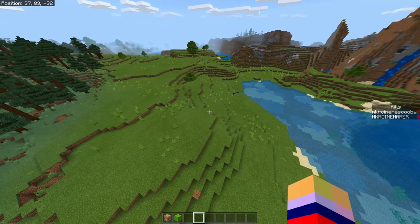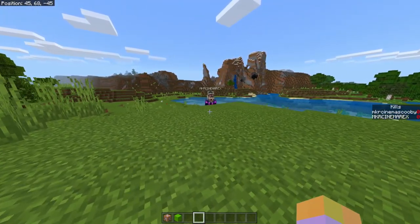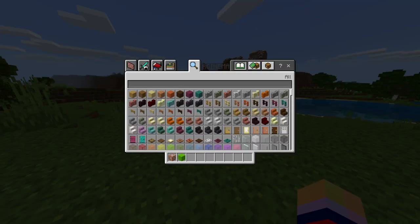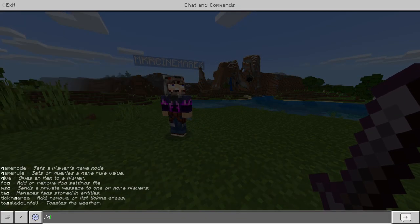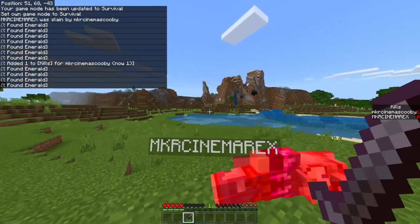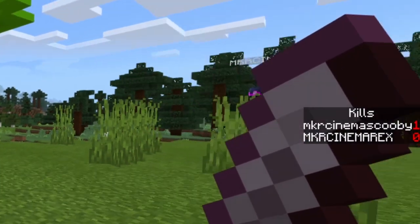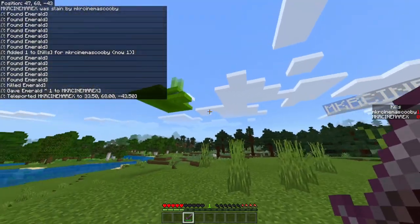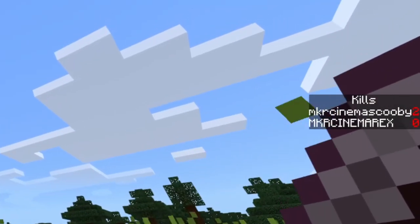To show it in action and prove it works, we're going to have a PvP fight between Rex and Scubs. We're going to kill Rex — and as you can see on the kills area, we have now been given one kill. Rex disappeared for a split second, teleported back, and we're going to kill him again. As you can see, we now have two kills.